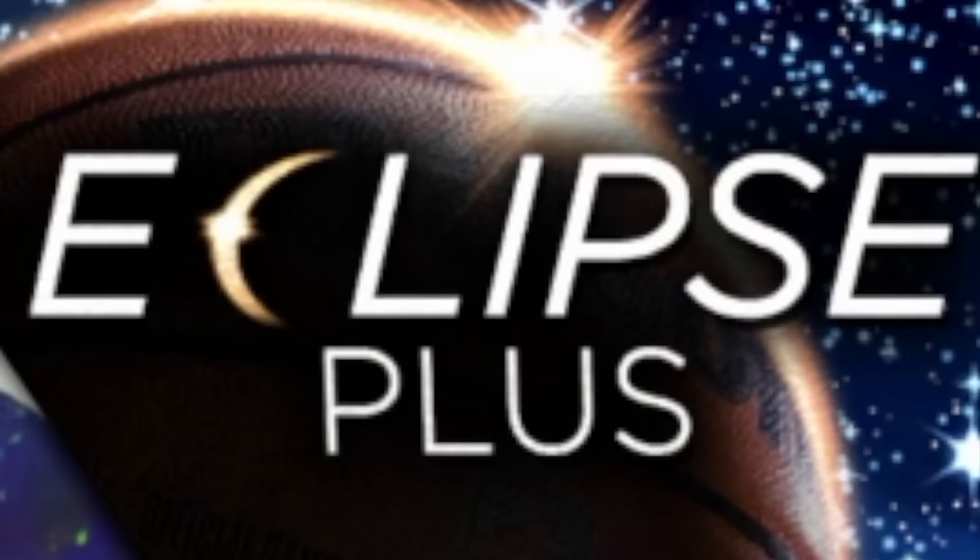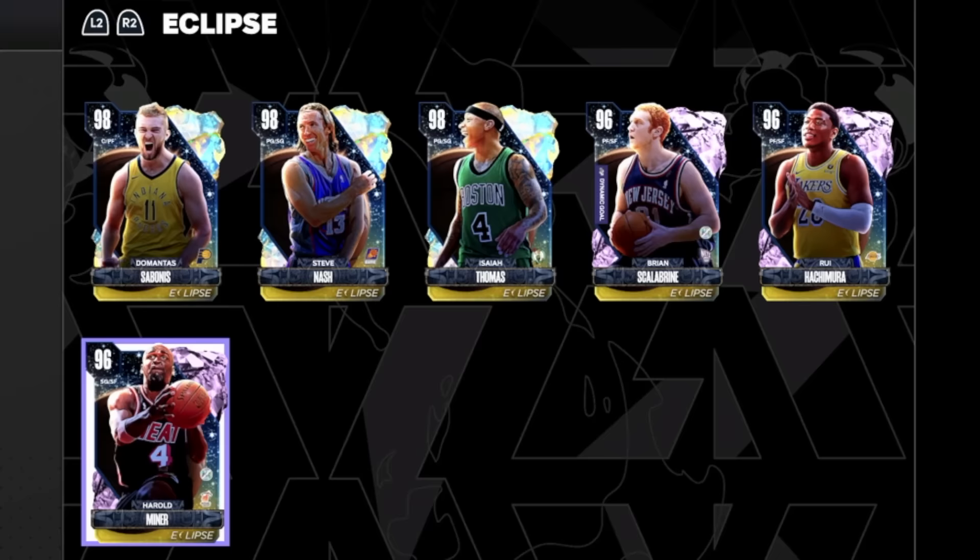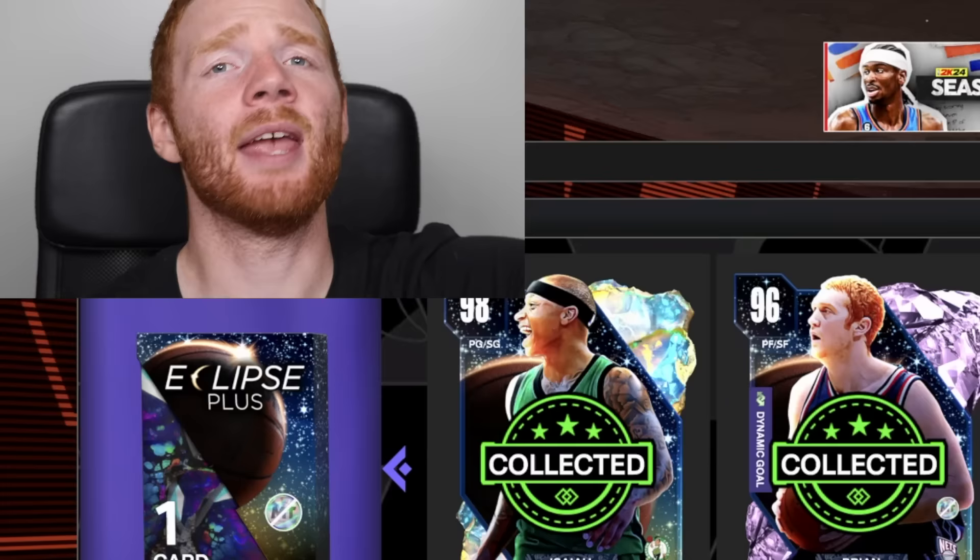So you may be wondering, how do you get this pack? Well, you can see right here - the way you get it is by locking every single one of the Eclipse players. There's three Galaxy Opals and then three Pink Diamonds. If you were to go through and buy every single one of these players, because fortunately you can actually get all of them from the player market, it would cost about 450,000 MT.